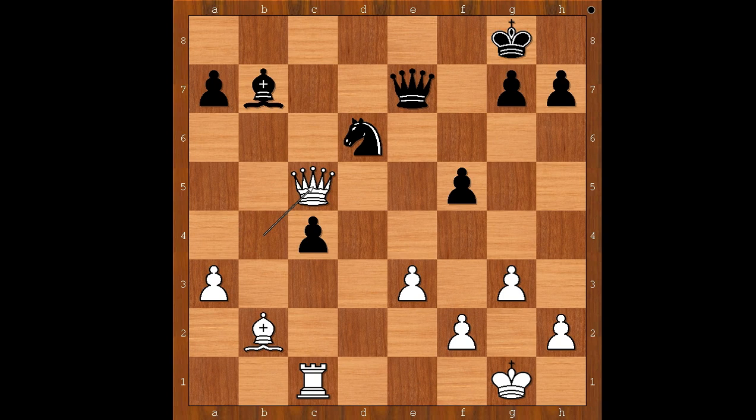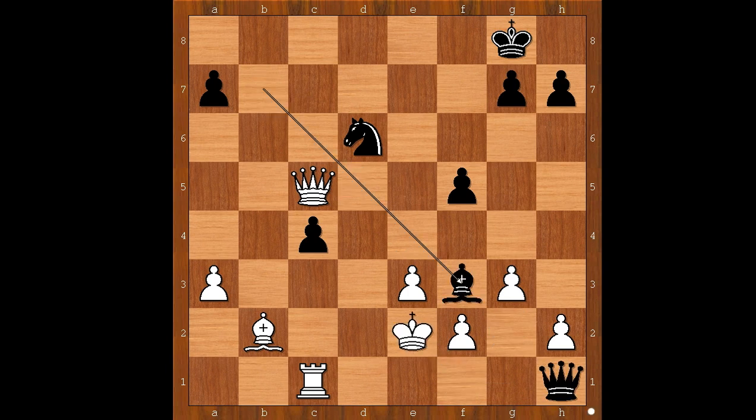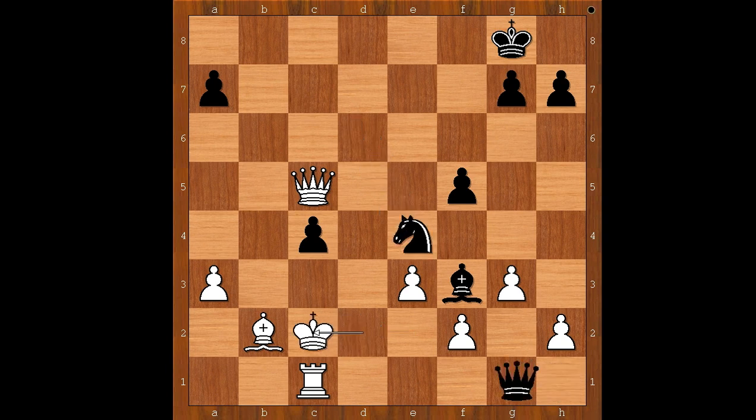Black to move. Black played a move and white resigned. The move is queen to e4. Carlsen resigned in view of the continuation: king to f1 trying to escape, queen to h1 check, king to e2, bishop to f3 check, king to d2, knight to e4 check, king to c2, queen takes rook check, bishop takes queen, knight takes on c5. And now, even if Stockfish and Houdini combined their powers, Anand would beat them from this position.